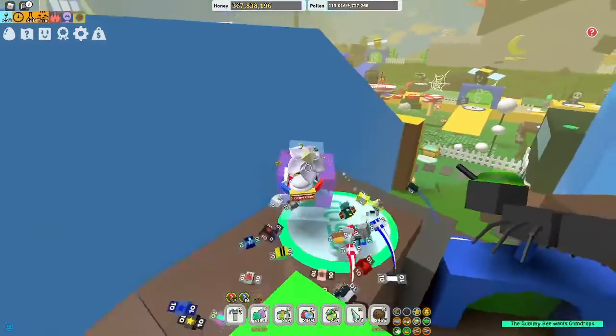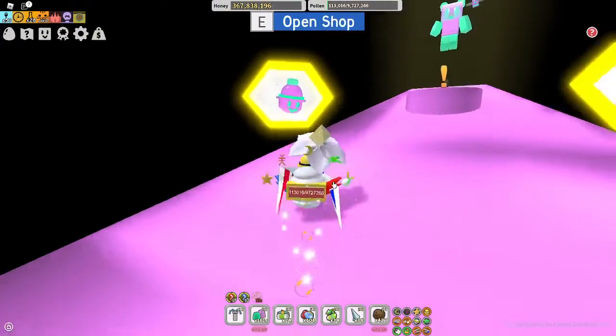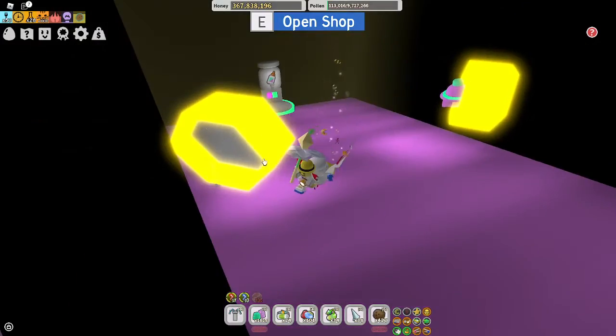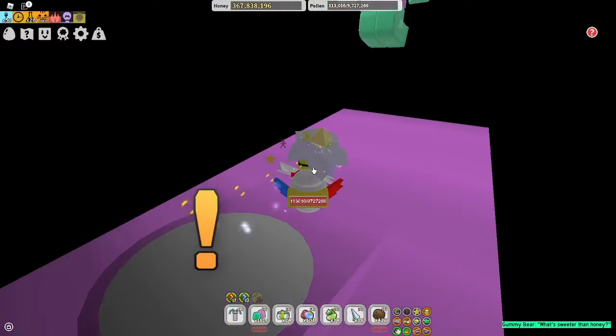If you go to the Gummy Bee and give it a gumdrop, you will access the Gummy Cave. It has a glue dispenser and three gummy items, a secret enzyme and glitter, along with a Gummy Bear, the Gummy Bee itself, and a Star Jelly.